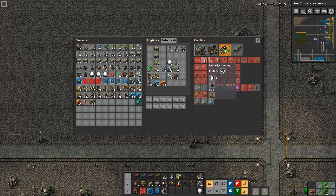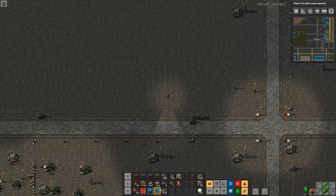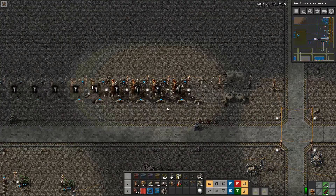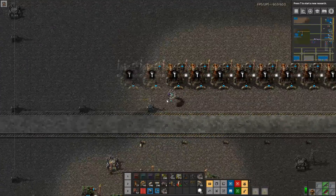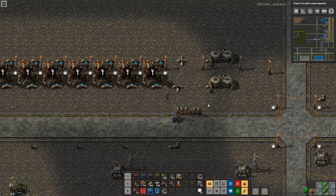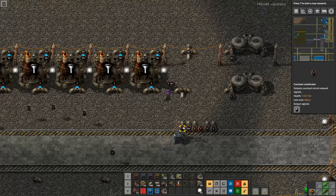First I'm going to show you an early game setup that will get you started and illustrate how much you can get with this setup. As a good TV chef does, I've prepared something in advance. The blueprints and save file are available for download — you can play with them, steal whatever you want, or borrow, whatever you want to call it.